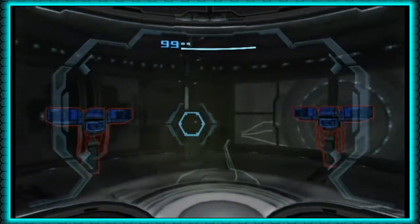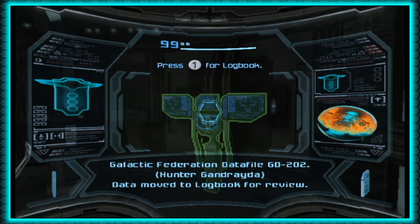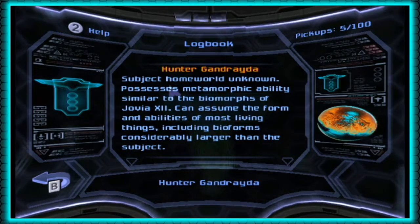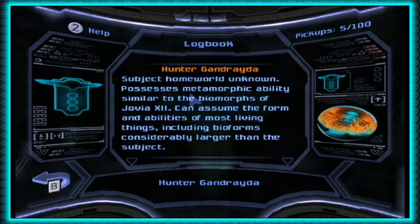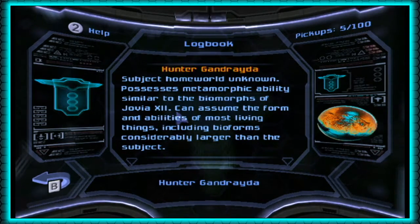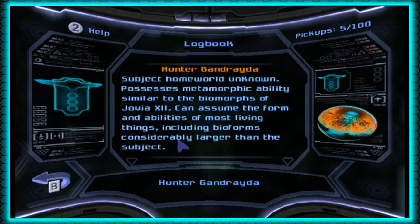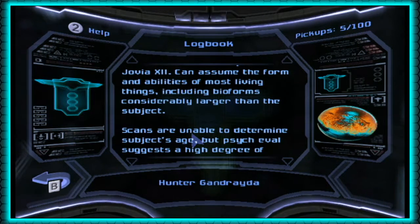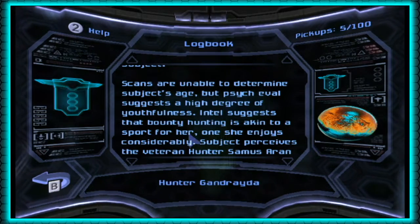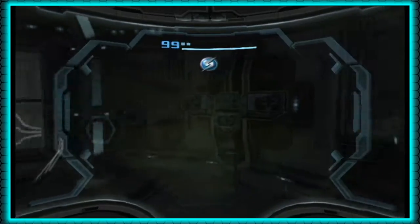We have three scannable lore entries right here — this is Galactic Federation lore. They keep logbook entries on all of the bounty hunters. Not one on us, though. This one is on Hunter Gandrayda: subject homeworld unknown, possesses metamorphic abilities similar to biomorphs of Jovia 12 — well, then she's probably from Jovia 12. Can assume the form and abilities of most living things, including bioforms considerably larger than the subject. Scans are unable to determine subject's age, but Psyche Val suggests a high degree of youthfulness. Intel suggests bounty hunting is akin to a sport for her; she perceives the veteran hunter Samus Aran as her chief rival, a rival she intends to surpass. It's a friendly rivalry, don't worry.